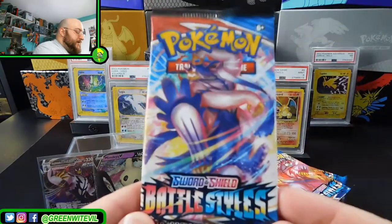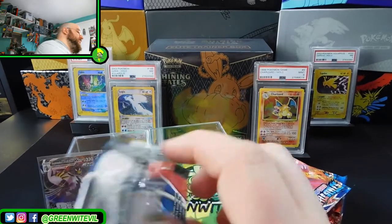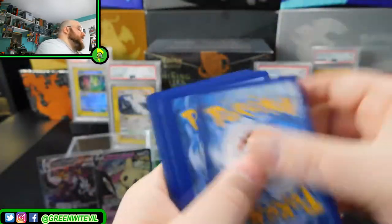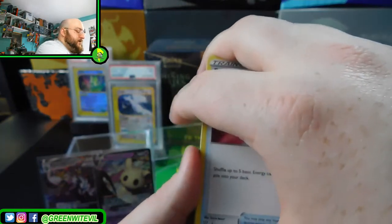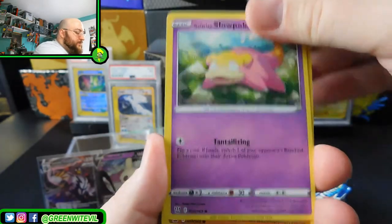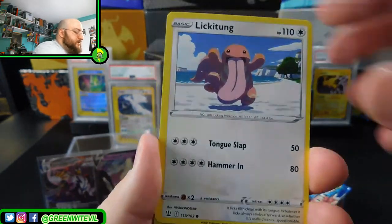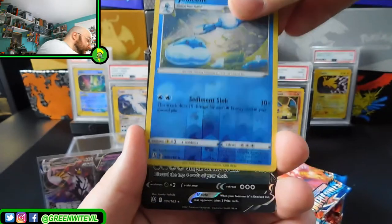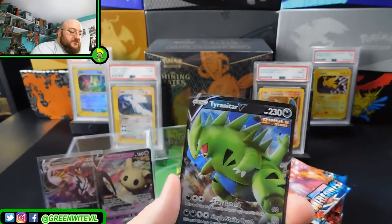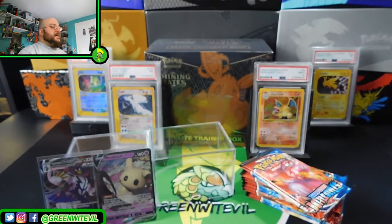Just the last of Battle Styles I have for a while. We have Rapid Strike Urshifu on the cover. Looking for those white code cards, looking for cool hits. Code card for you guys right there. We got Energy Recycler, Grumpig, Crawdaunt, Slowpoke, Timbur, Espurr, Electabuzz, Lickitung, Reverse Jellicent, and we got ourselves a Tyranitar V! Not the one we're looking for, but it's still cool to get a T-Tar — I want to build that deck at some point.